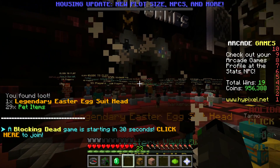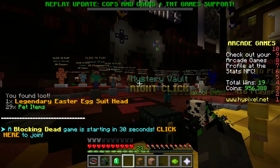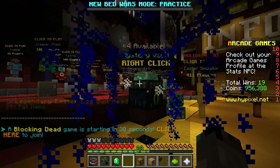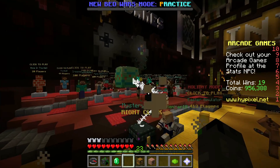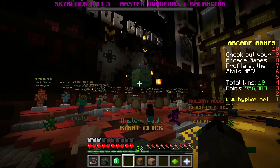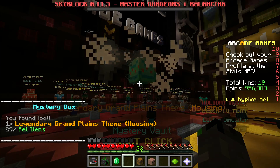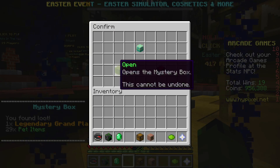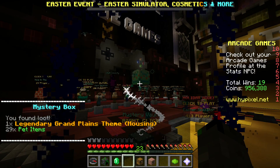Oh, I got a legendary Easter egg suit head! Nice. We'll look at that probably a little bit later, but let's open up another one. I got a brand new head apparently, which is cool. What are we gonna get out of this one? Oh, another legendary! It's apparently a housing theme, so we got a brand new housing theme.